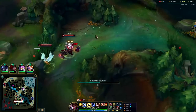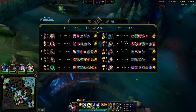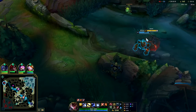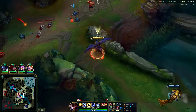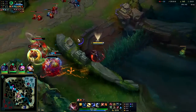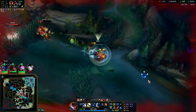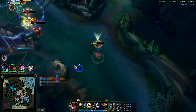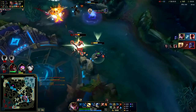TF could R now — we gotta make sure no one flanks us. If they have flank plus TF R it's gonna be really really bad. That's what they're trying to do right now, trying to get behind us. Level 17 — I have a massive level advantage. Draven has an item advantage but I have a level advantage on him, how funny is that. There are too many of them now.